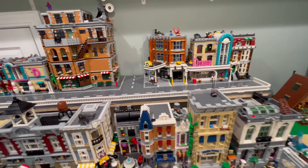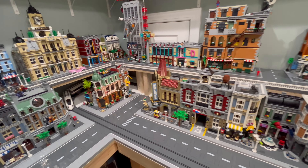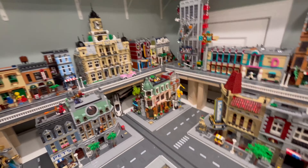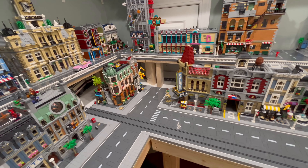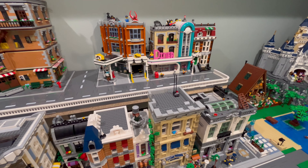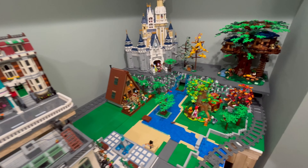After making all these changes, we only have one module that still couldn't make it into the LEGO City — one of the townhomes from the Birch's Books set. That's unfortunate, but when working with a compact space, it is a trade-off you have to make. Now let's take a look at some of the updates from the greenery area.